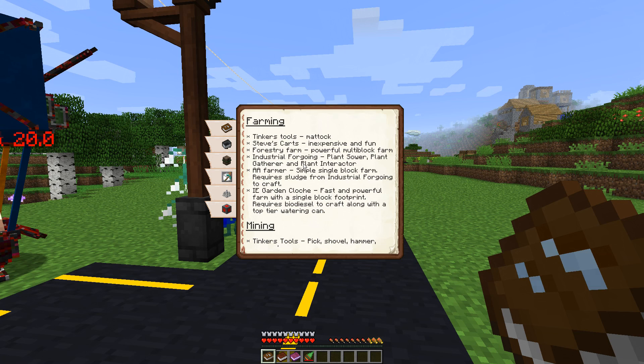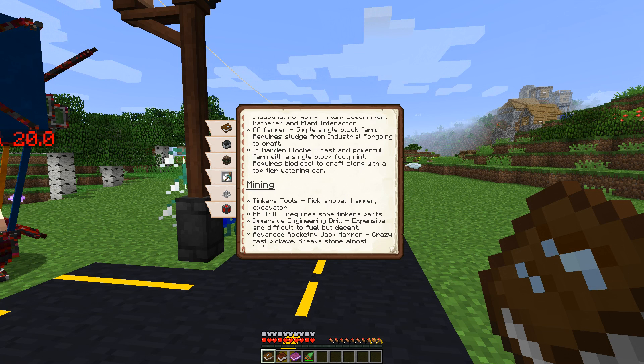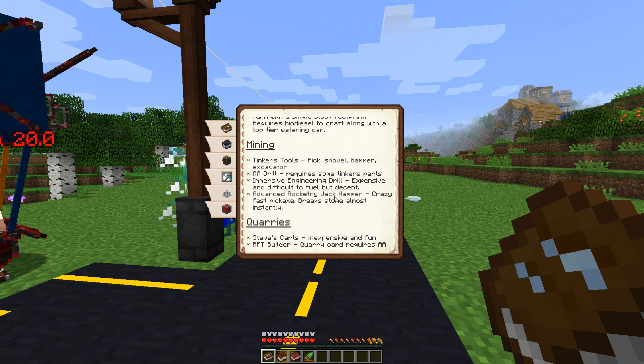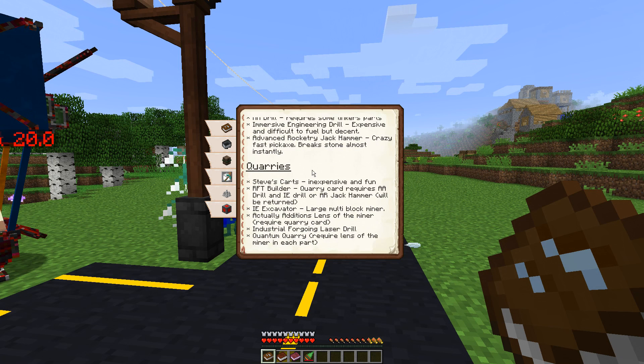We have Forestry, we've got Industrial Foregoing. Again, we have Actual Additions and Immersive Engineering. I mentioned the Garden Cloche here because that is made much more expensive in this pack, since it is a lot more powerful than the other farming tools. And then of course we've got a lot of the same mods available for mining. This book does kind of order things so that the cheapest and most inexpensive stuff is first and the more expensive and more powerful stuff comes later, so it's kind of roughly ordered by progression.